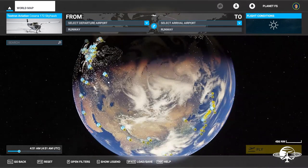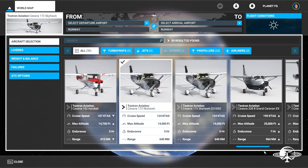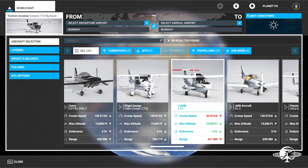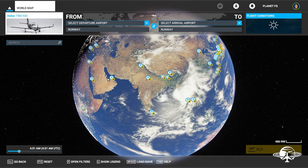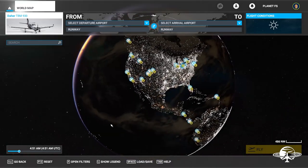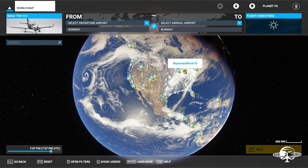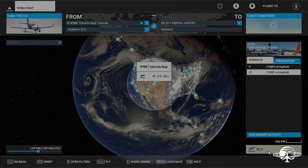Alright, back to the world map. They added motion blur as well, so let's knock out motion blur and the TBM all in one. Let's find the TBM and go to a random airport — I don't think they did any scenery updates in this one, so we'll just pick a random airport and click fly.